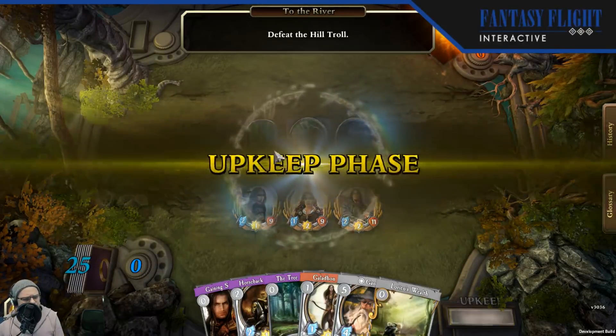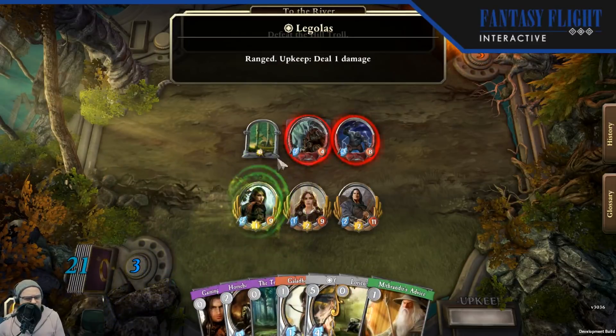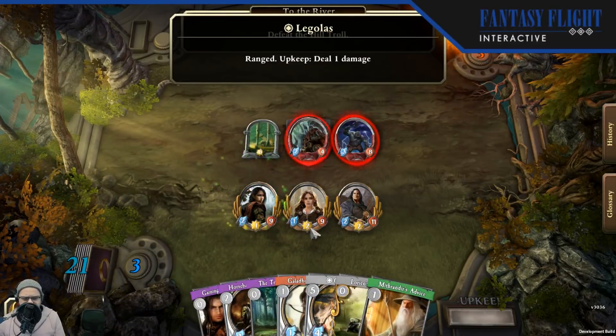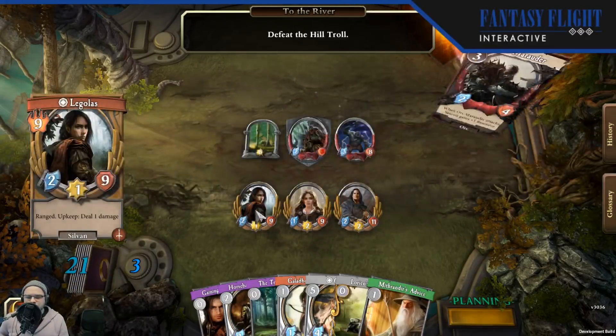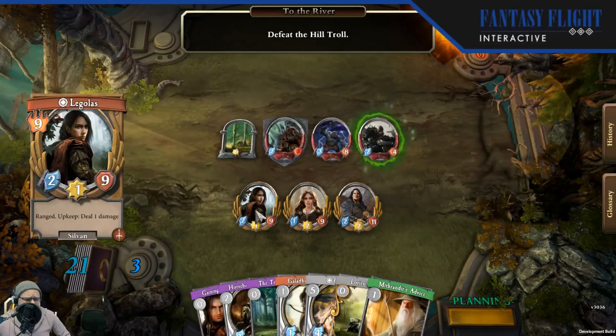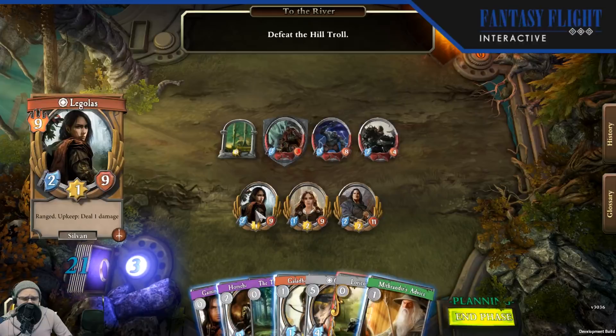We've done some updates to the phasing, so you'll see when your quest begins and when new phases pop up — there's some text to make it clear to people what's going on. And immediately Legolas's ability goes off. We'll deal one damage with his ability. At nine threat, he's got a very low starting threat for a powerful Tactics hero. Two attack and two defense means he's pretty good in combat, and one willpower means he can at least contribute to the quest a little bit. But it's really his ability where he shines.